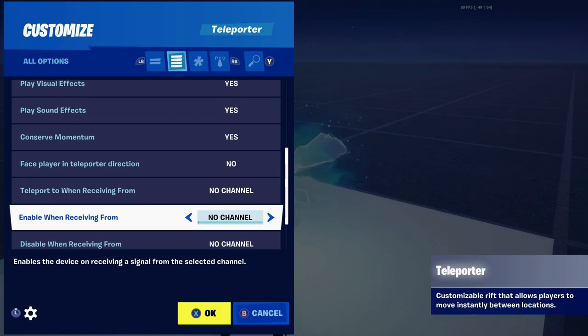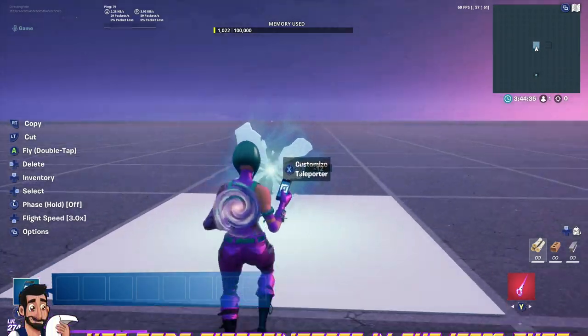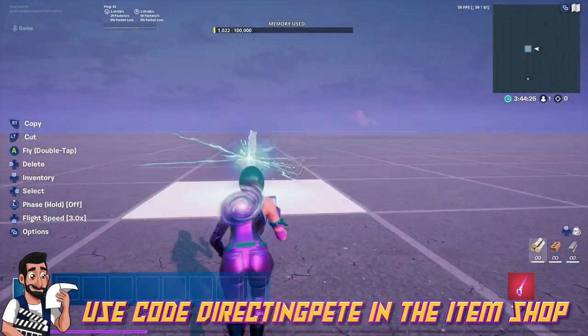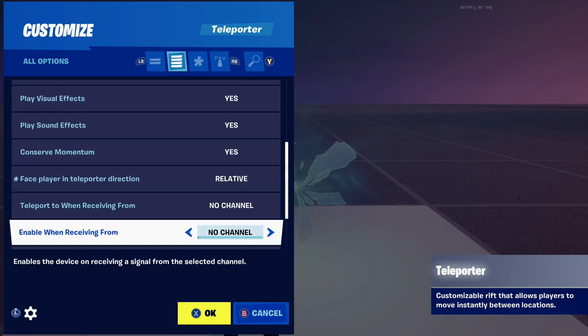Going on to the next one: face player and teleporter direction — you can do relative or yes. It determines whether the orientation of the player should be changed to that of the destination teleporter. Relative means the player will emerge at the same angle to the destination teleporter that they were at when teleporting from the original. Relative is probably where you want to go with this — you're going in the same direction that you entered. It gives a really cool fluid effect.